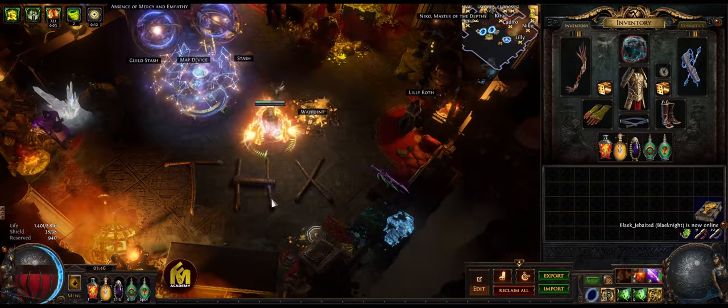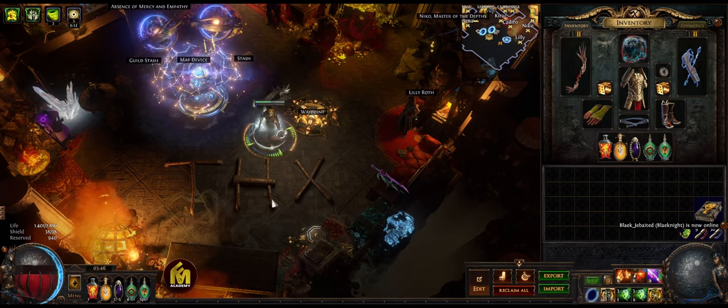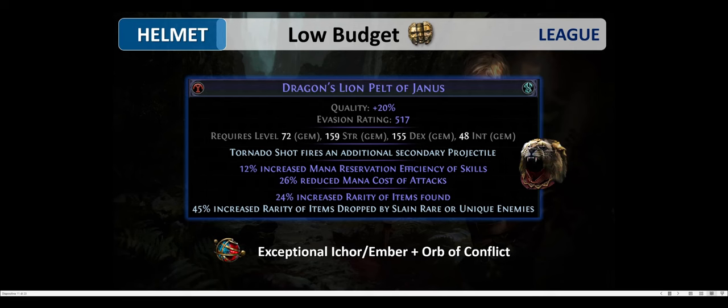The helmet is the ideal slot to get your magic item because you can put 24% increased rarity of items found as a prefix, and 45% increased rarity of items dropped by slaying rare or unique enemies as a crafted suffix. You can also put eldritch implicits — my choice is 12% increased mana reservation efficiency and 26% reduced mana cost of attacks. A great enchant for our build is Tornado Shot fires an additional secondary projectile, but this is kind of high budget and makes the price a lot higher.